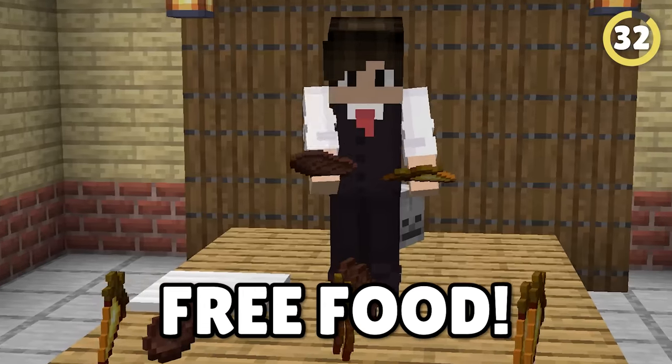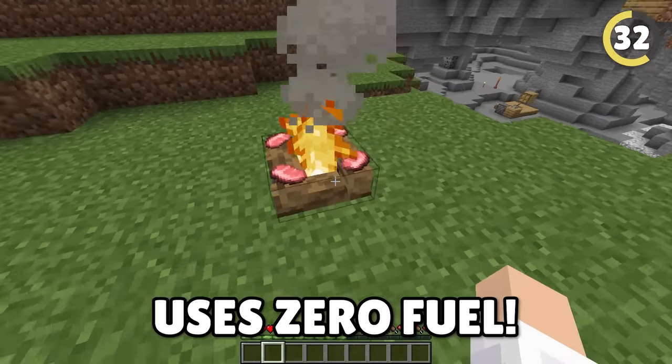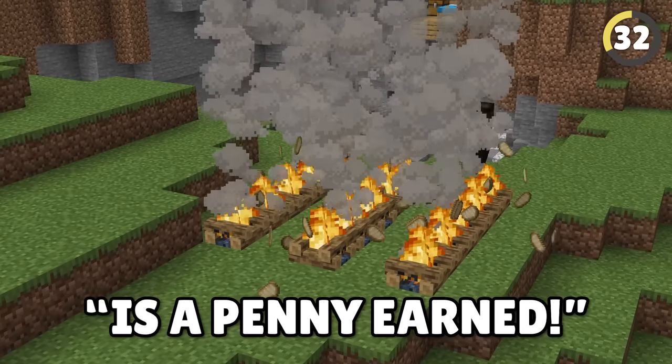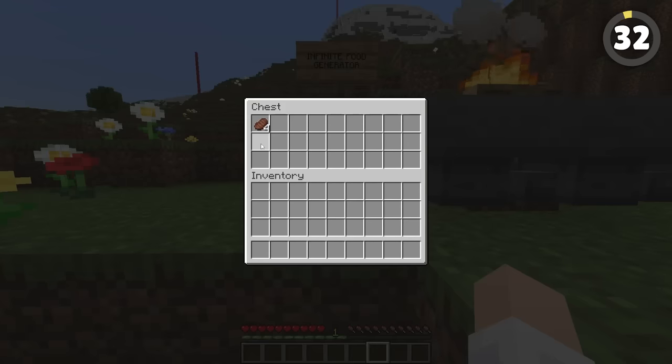You can get free food easily if you use a campfire to cook it, because this uses zero fuel. You can even attach a hopper to the campfire and always have food ready for you.